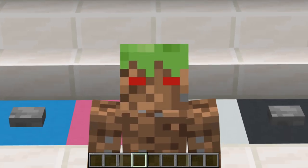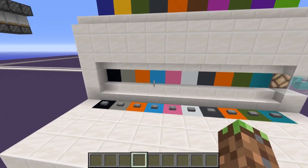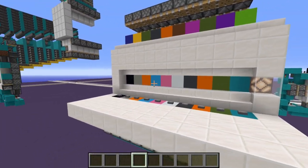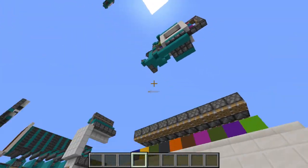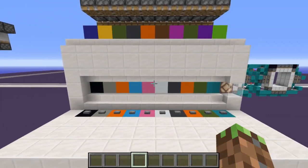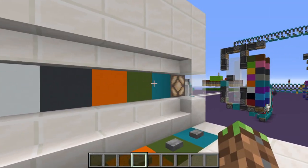It has been way too long since I've made a redstone video — almost a month since I made an actual redstone showcase. The other two videos barely got views, my channel's dying, this is terrible. But here we go: redstone thing — awesome tileable color combination lock.